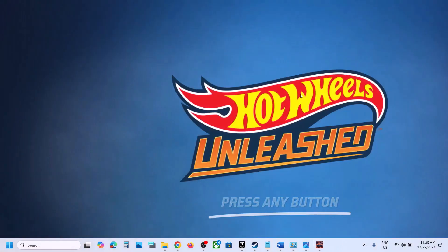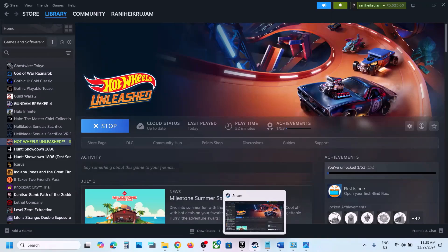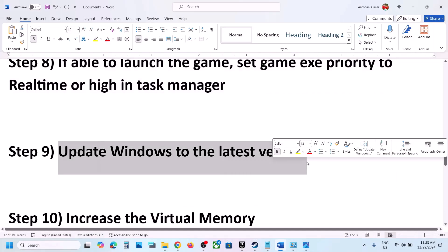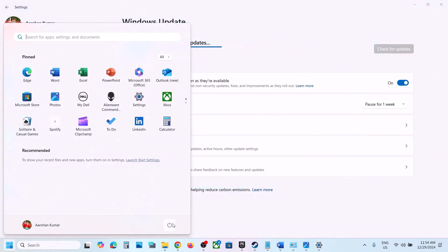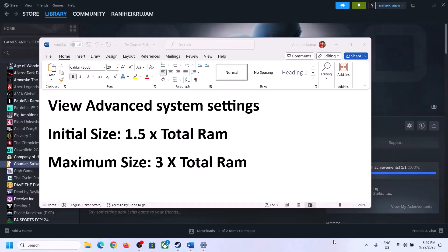Still not working? The next step is to update Windows to the latest version. Go to Windows Update or Update and Security, then click Check for Updates. Once all updates are installed, restart your computer and launch the game.